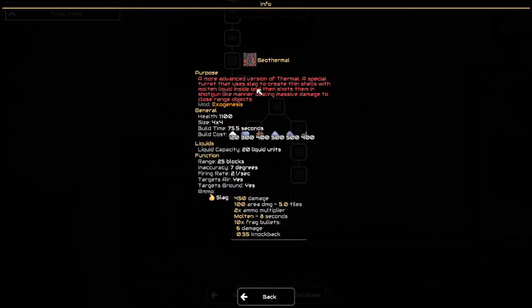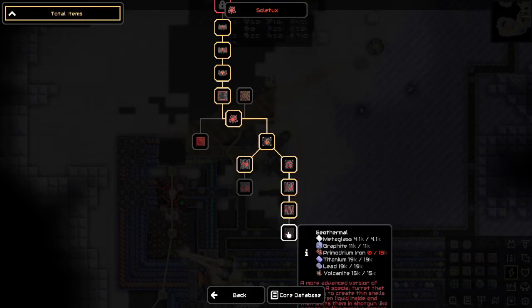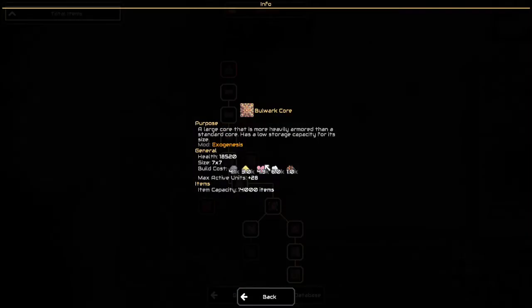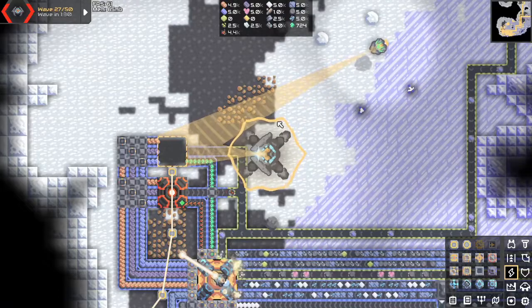Special turret that uses slag to create thin shells with molten liquid inside, shoots them in a shotgun-like manner, dealing massive damage to close-range objects. Accuracy of 7 degrees, 2.1 per second, takes slag, 450 damage with 100 area damage — that's pretty nice. And we've got the Bulwark Core — a large core that's more heavily armored than a standard core, with 14,000 item capacity. Not bad. I think we're going to work toward that.